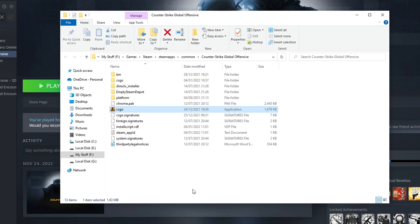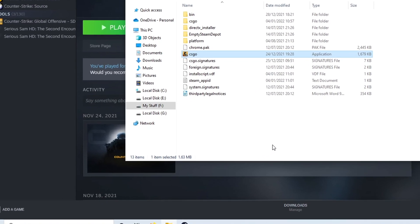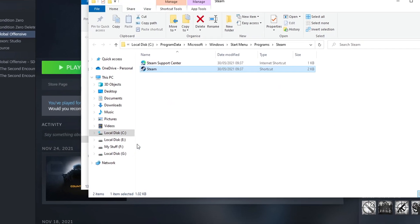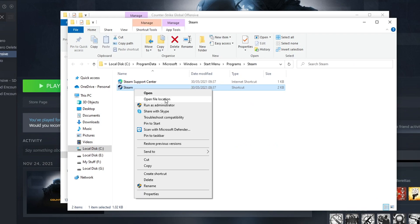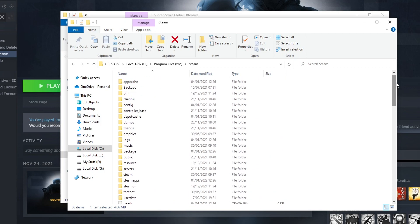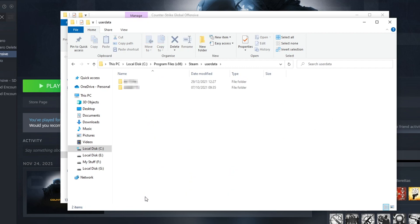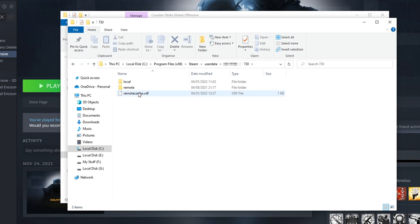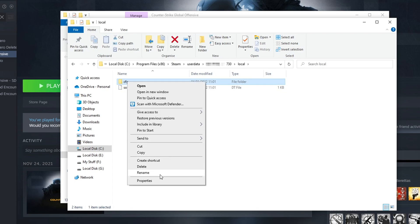If that didn't fix the issues, open the location where you installed Steam. You can find it by opening the Start menu, typing Steam, clicking Open File Location, right clicking Steam, and clicking Open File Location again. Scroll to the top, open the userdata folder, then your user profile ID folder, then the 730 folder, then the local folder, and right click the CFG folder and select Rename.